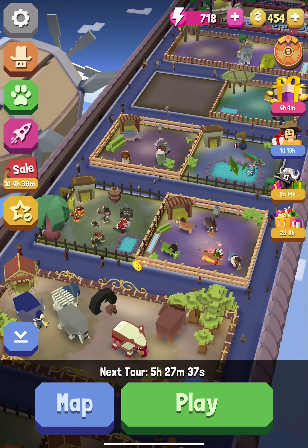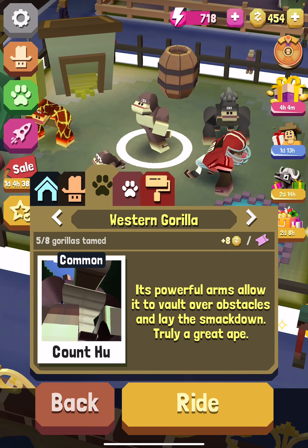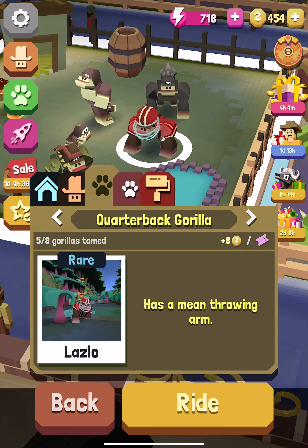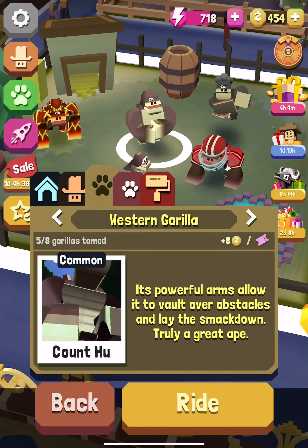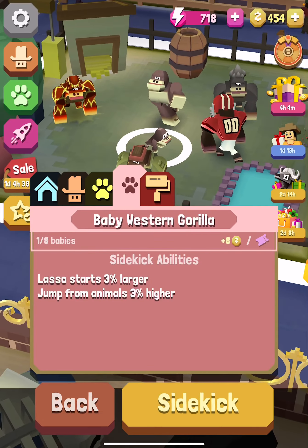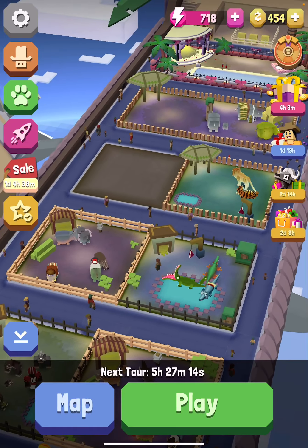Now my gorillas: Volcano Rilla, Western Gorilla, Mountain Gorilla, Quarterback Gorilla, and Gorilla. And I have a baby gorilla. The baby gorilla's abilities are: lasso starts two percent larger, jump from animals is two percent higher.